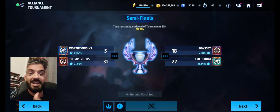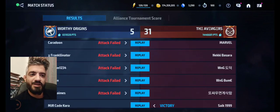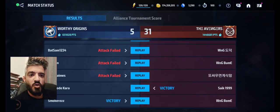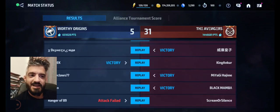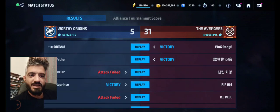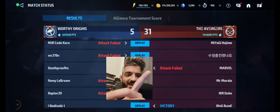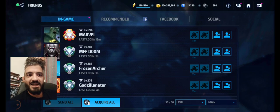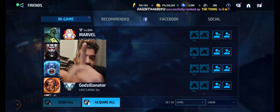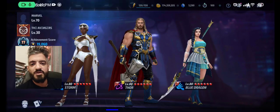Now we are in the third match where we were losing against the Avengers. A lot of you have been asking me: who is this guy Marvel in your friend list with so much agent level? I fought him in Alliance Tournament — first time going against him. He used to be a follower on my tweets and a subscriber on my YouTube. He failed the attack on me. This is the guy with 694 agent level, and his cards are 95.